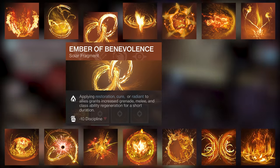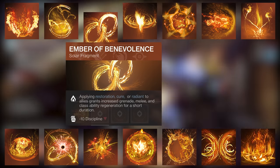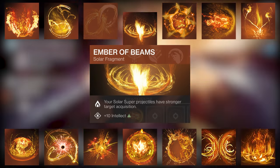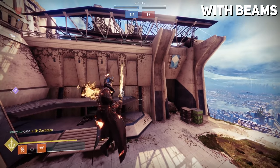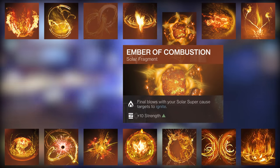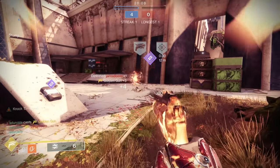Ember of Benevolence — applying Restoration, Cure, or Radiant to allies grants increased grenade, melee, and class ability regeneration for a short duration. Currently this is disabled. Ember of Beams gives your solar super projectiles stronger target acquisition — a bit like Flame Seeker from Destiny 1 for Hammer Titans, though don't expect a 90-degree curve. Ember of Combustion: final blows with solar supers cause targets to ignite. Ember of Torches: power melee attacks against combatants make you and nearby allies Radiant for 10 seconds.